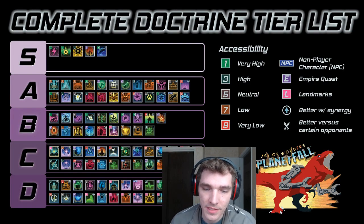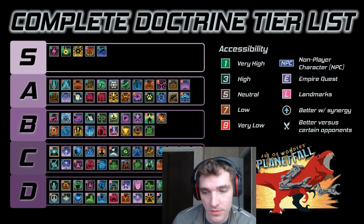Hi, my name is Winslayit and welcome to my tier list for the doctrines in Age of Wonders Planetfall, in the current version of the game — the Tyrannosaurus patch. In this video I will talk about how to use this tier list and my plan for covering why I placed each doctrine where I did.